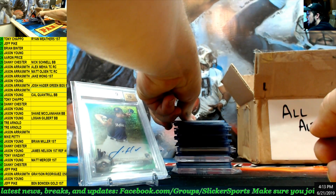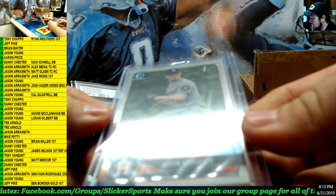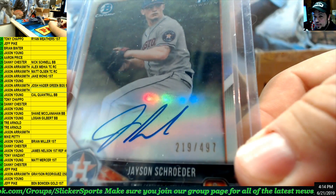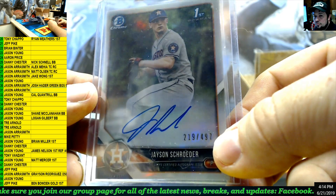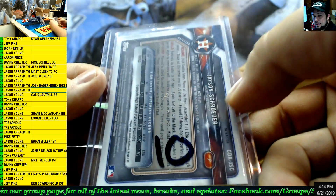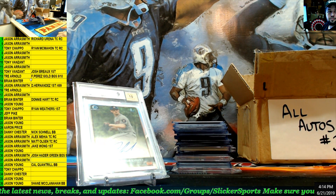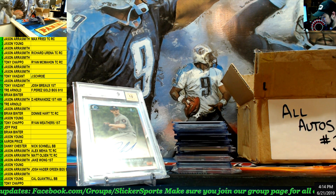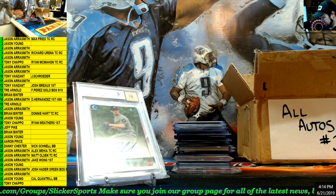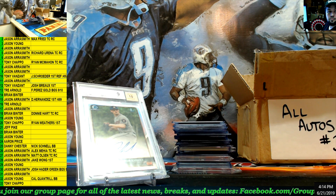Nice hit. Next up — first auto refractor, out of 497 instead of 499. Jason Schroeder. First Bowman auto — 497 out of 499. And that's number 10 — Jason Schroeder. Tony Van Zandt.